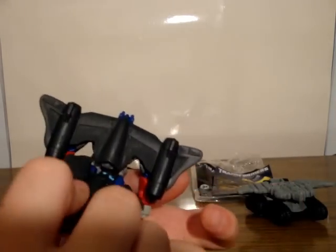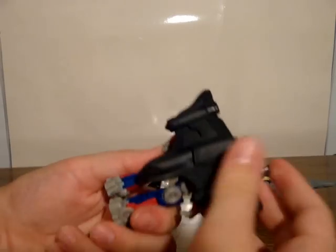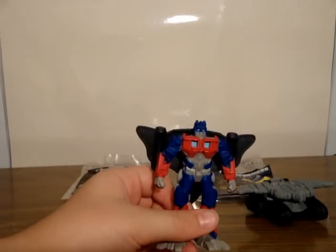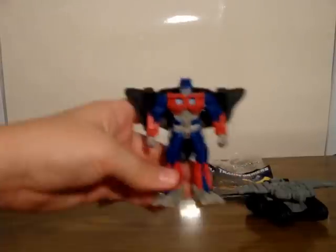Now, luckily, since you can combine the two, you can just slip the front piece back underneath, combine it, put Jetfire back, and stick it on the back. Just as it is if you like. I don't know which option I like better — you've got this option or you've got this option. I kind of like this better.